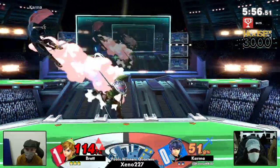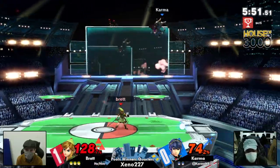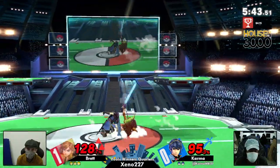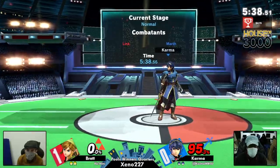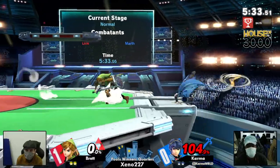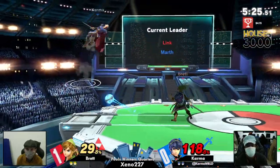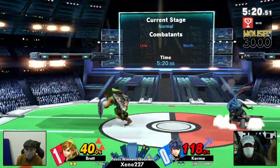Those f-tilts aren't doing as much as you would normally expect. Brett is approaching with a lot of fair when he thinks Karma is going to jump, and Marth's up-tilt is one of the only moves that puts out a pretty consistent large hitbox that will consistently beat Link right in front of him. Is that a taunt or is he just brushing his hair? Such a cutie Marth. Nice — getting the down-tilt, really good on that, and Karma finally using these tilts to catch Brett in the air. He's doing better than the first game for sure.